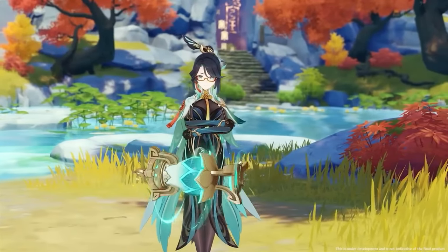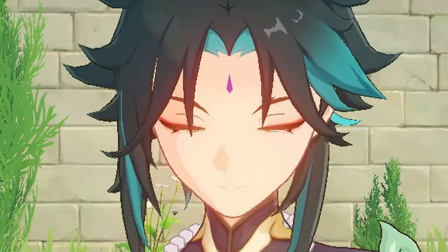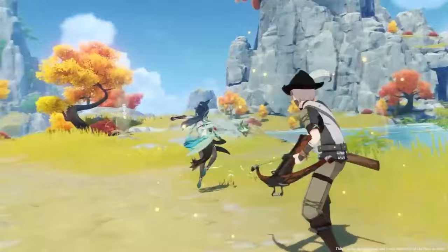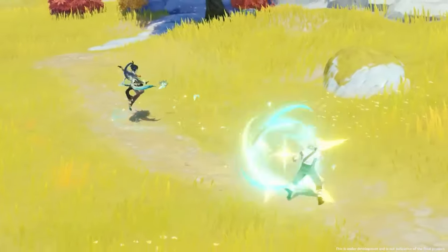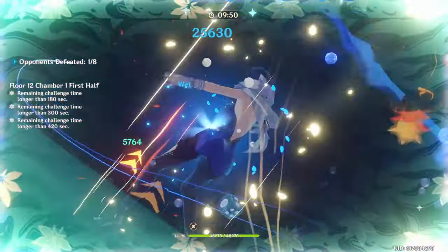Xianyun is a healer, a plunge attack support, and a very niche buffer. She can also fly around and reach high places if your Xiao can't. We all know her as Cloud Retainer, but when she comes out her name will be Xianyun. Her normal attacks aren't anything special — they're just Anemo attacks which you can use in your rotations to get some extra swirls in, or something you can use if you want to try DPS Xianyun.